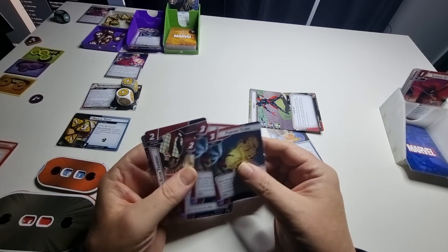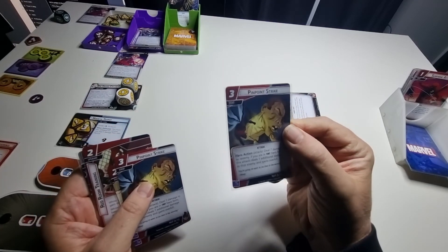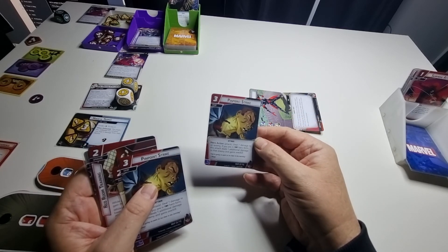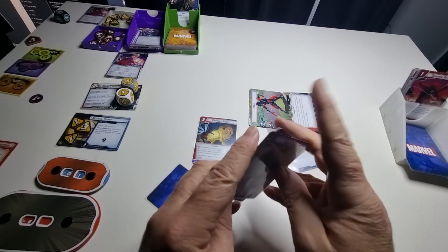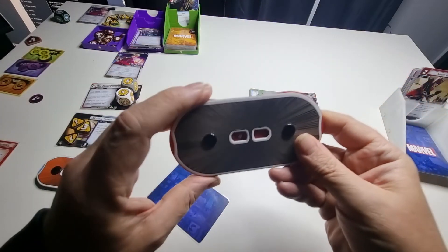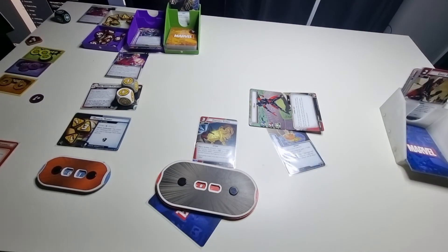All I've got left is Pinpoint Strike: attack — deal seven damage to an enemy. If you're in tiny mode it's different, but I'm in giant mode. Pay three with these three cards — seven damage, and that is game winner!